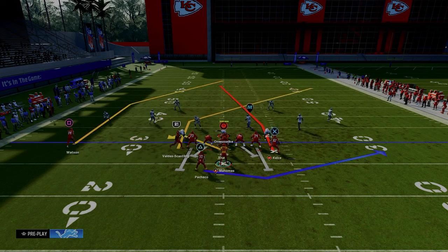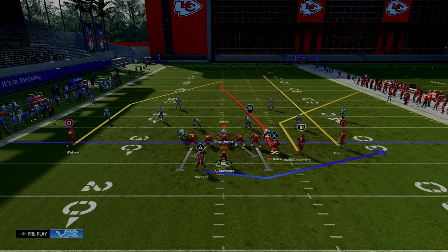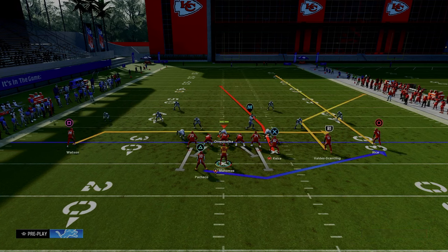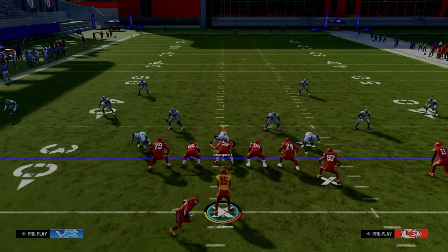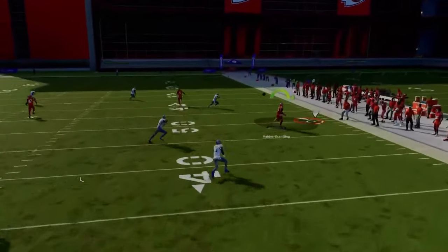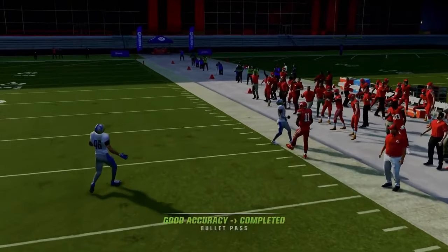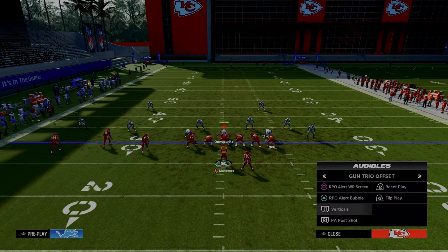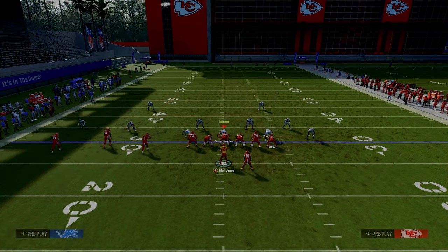You could also go with a similar setup and look at the right side of the screen — just a high-low between the swing route and the corner route. We're able to quickly audible to something that lets us attack the entire field. Now we're going to talk about a mini scheme within this playbook that I really like primarily for the red zone.